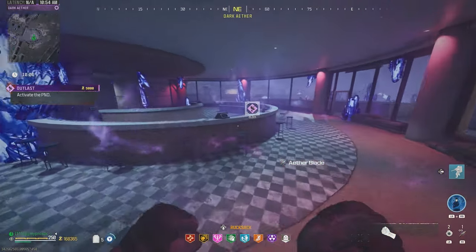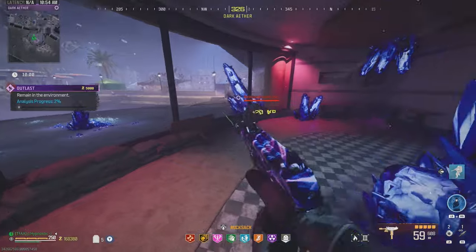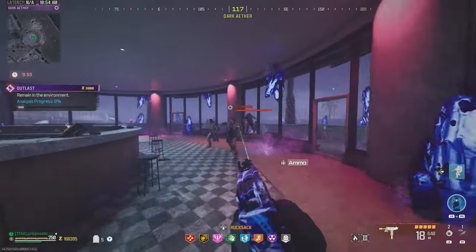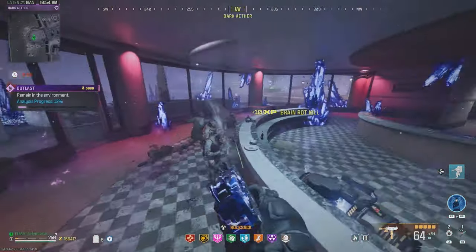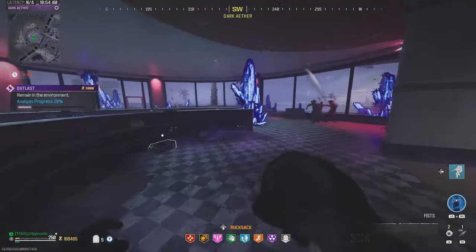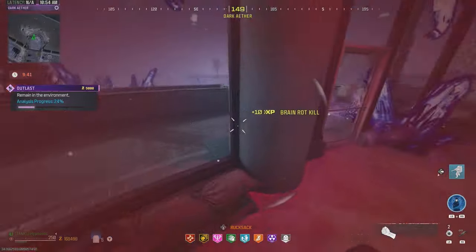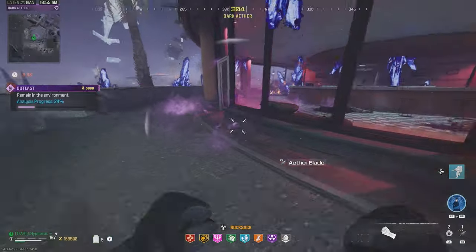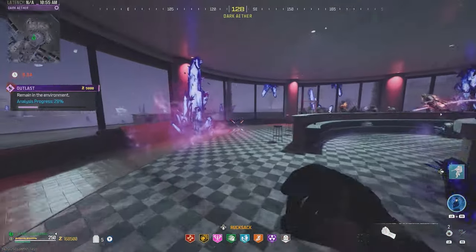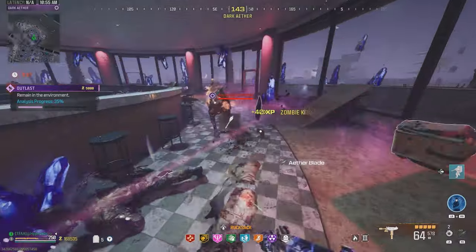Pick up the outlast contract, jump on this wall, parachute over to this foggy area, run up the hill, climb these two little walls, and we are in the diner. Activate the PND. All you do for this contract is stay in this room. I recommend training the zombies — the analysis progress goes up super fast, and if you get out it goes down super slow. If it gets too crowded you can always jump out and play it safe. No point taking risks with this contract.